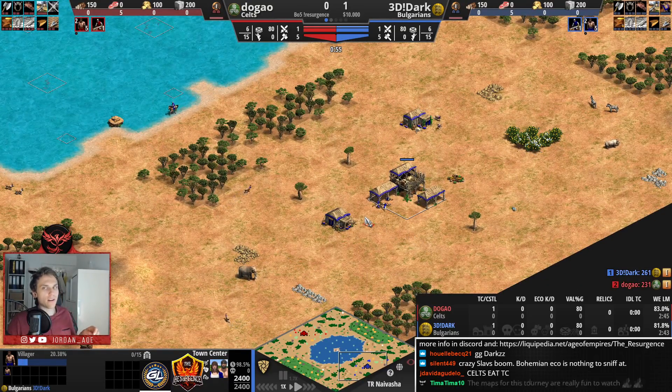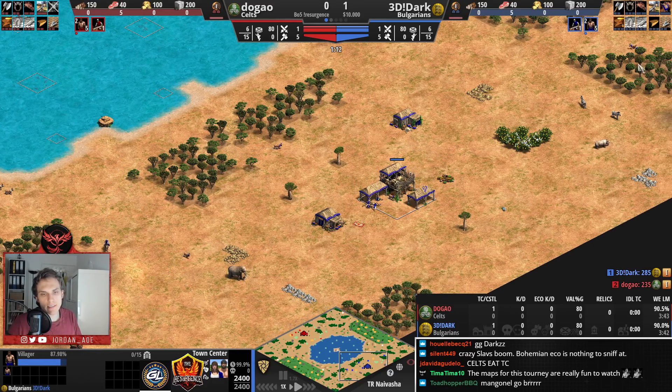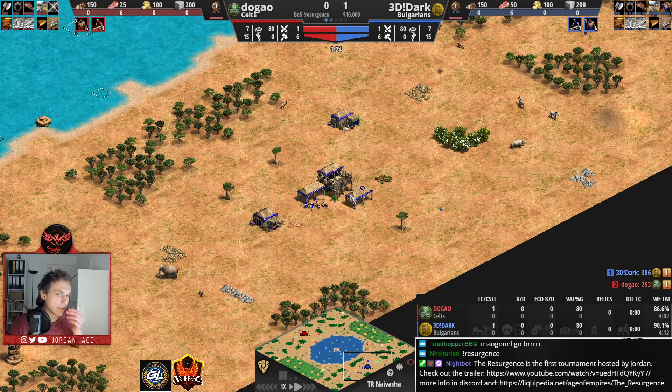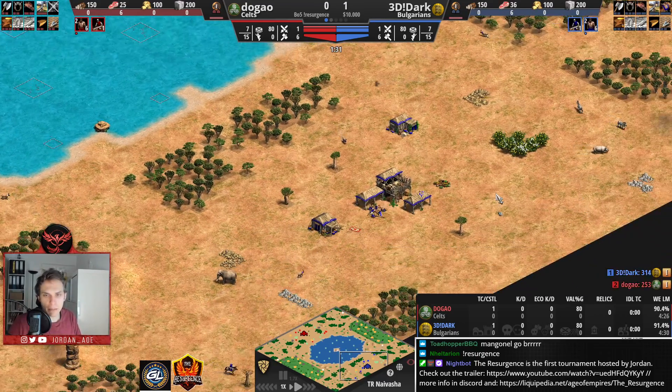Let me introduce the map to you. We have woods gathered around a bit — it's not a clean forest, it has a little bit of holes in there as well, which makes the likelihood of fails when you're trying to wall a bit higher. We also have a lake in the middle which doesn't have too much fish, so if you're committing heavily to water, it's not always guaranteed to pay out — not like Baltic or Mediterranean.